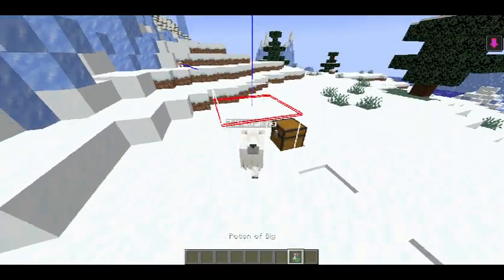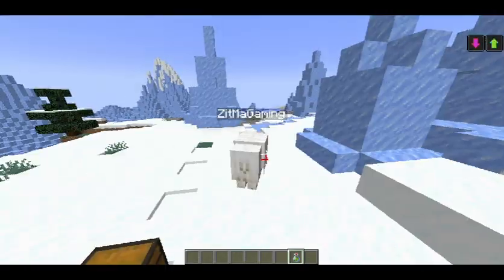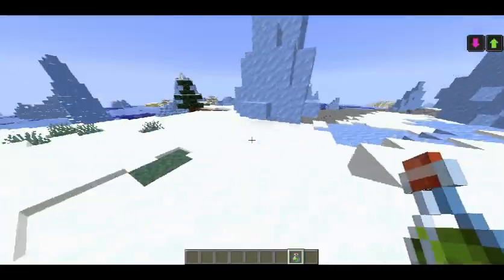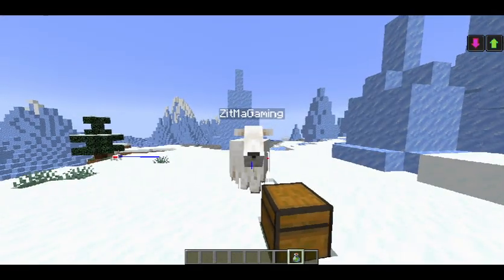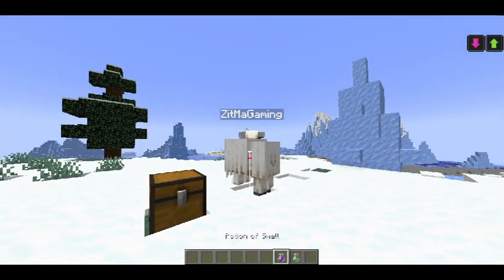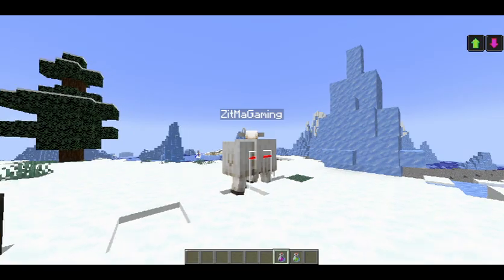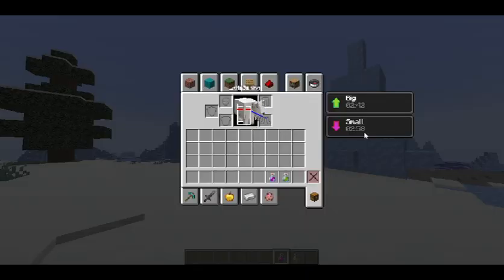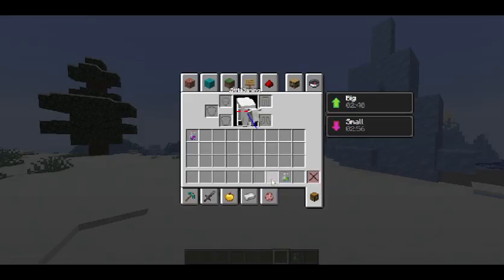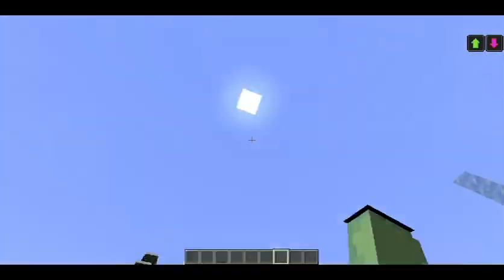The potion of Big, however, does the opposite — makes you big. Your hitbox is still the same. I hope they fix that in the next snapshot. I think the hitboxes got reversed — the potion of Small makes your hitbox bigger, and the potion of Big makes your hitbox smaller. If I have both effects at the same time, it kinda just cancels out. So I think that's another problem we need to fix.